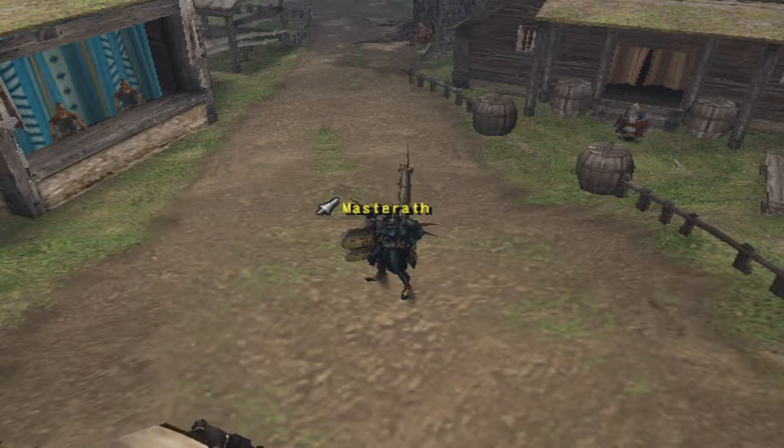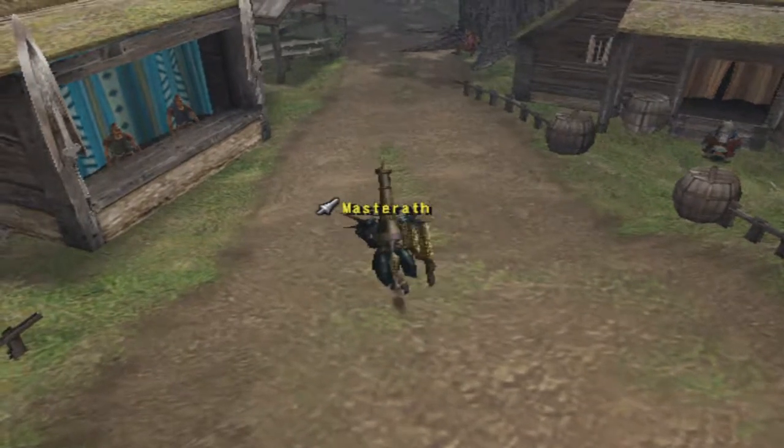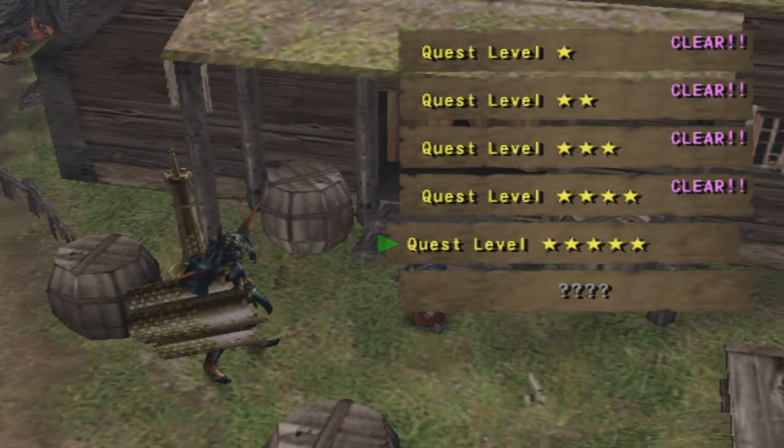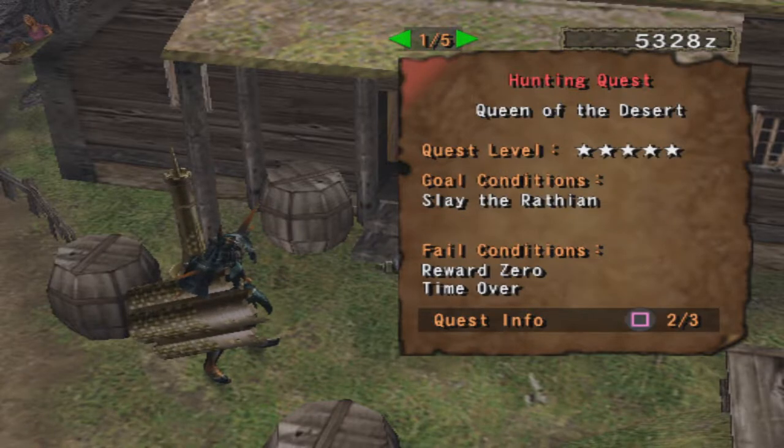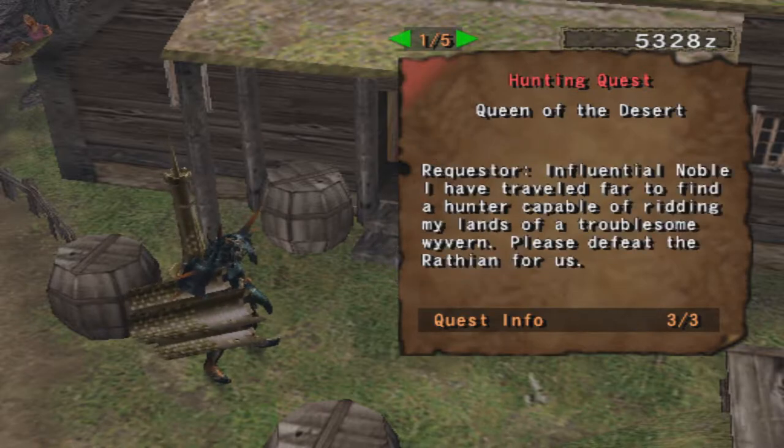We have two choices: the Desert Zone Wraithian or the Swamp Zone Wraithian. Hopefully a desert — yeah, that'll do just fine. Queen of the Desert. $1,800 is the reward, $350 is the contract, 50 minutes in the Desert Zone. Slay the Wraithian — that is our goal condition. Quest level 5.